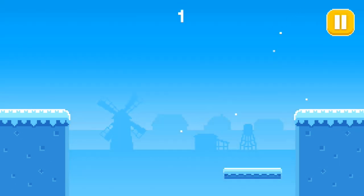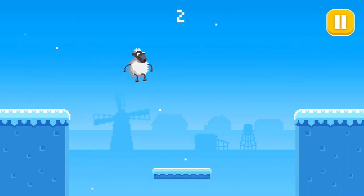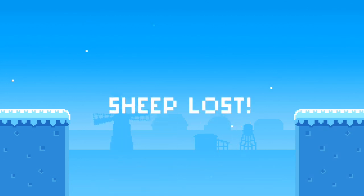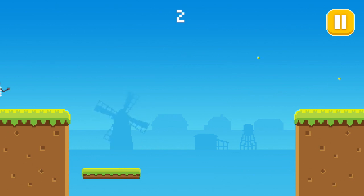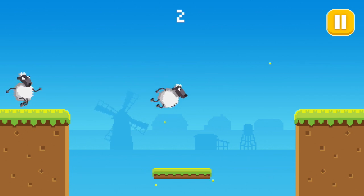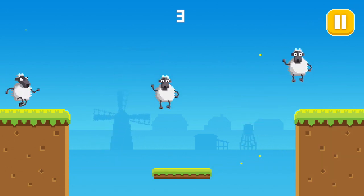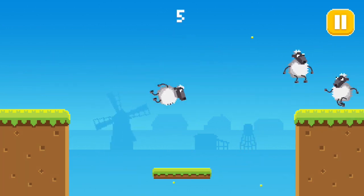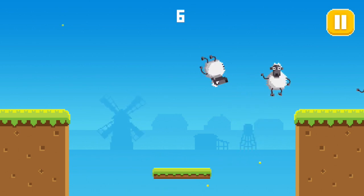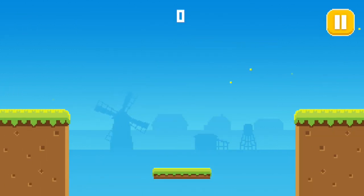Now that we're through with the tutorial, let's jump right in and see how many sheep we can transport from one side to another. They're cute little guys. You can basically get the free sheep, which is what I'm using — the cute little white sheep — and you can unlock other sheep. I'm not sure if you have to play to unlock them or if you can purchase them, but I'm just going to stick with the one you get in the beginning. Score seven — I'll take that.